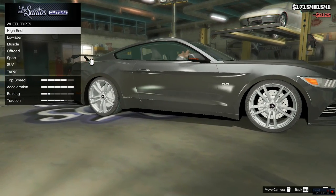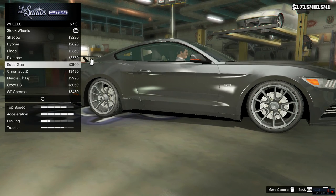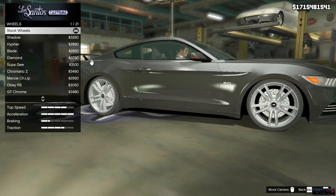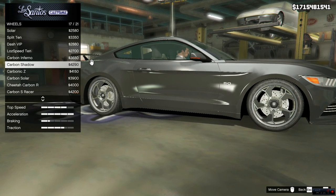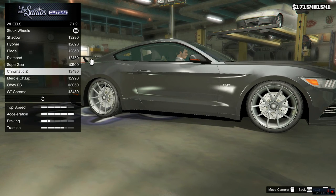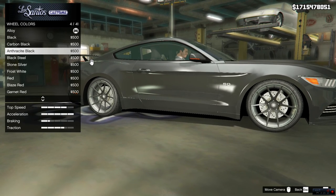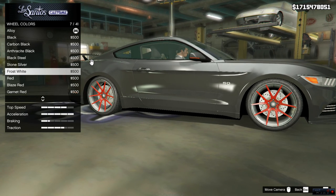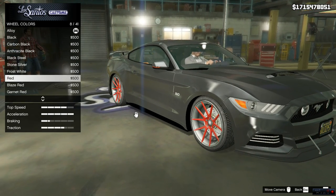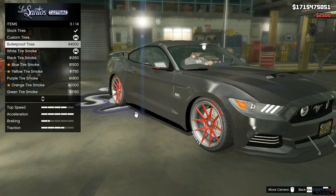With wheels, the thing with GTA is you have to have wheels that absolutely look perfect on the car, because otherwise if you mess up it could absolutely look terrible. I'm kind of leaning towards a Carbonic Z. I'm going to put the Chromatic Z on there and we're going to paint these red - red doesn't look bad, actually going to go all out and put red on there. Custom tires because they look better, and I'm going to leave bulletproof tires off.